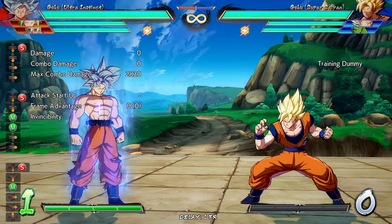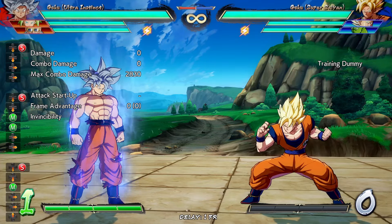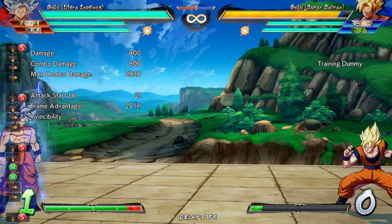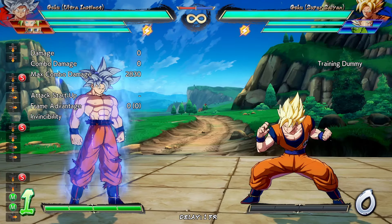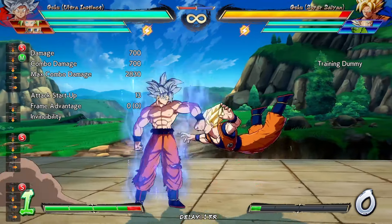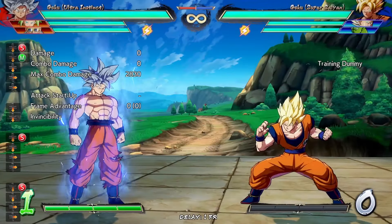2S has some buffs to its start-up as well as to its stun time. In the previous version, the start-up was 21 frames and you had 25 frames of hitstun to work with. With that old start-up, you had to combo into this from a 2M — other normals wouldn't work.